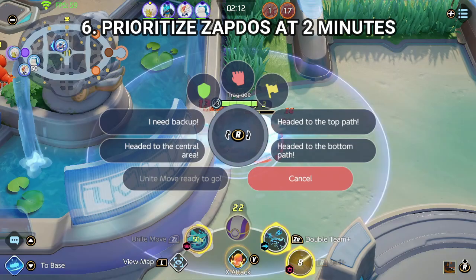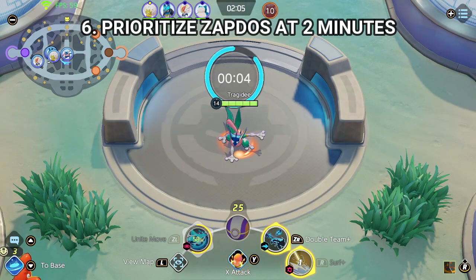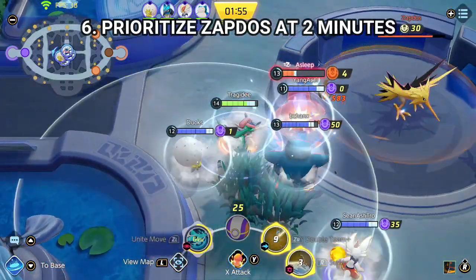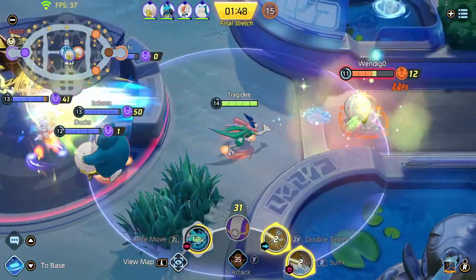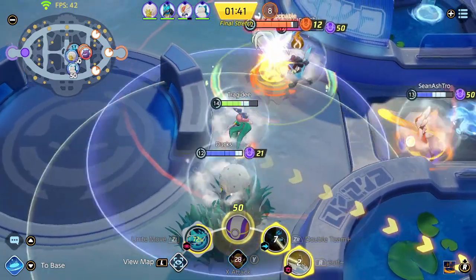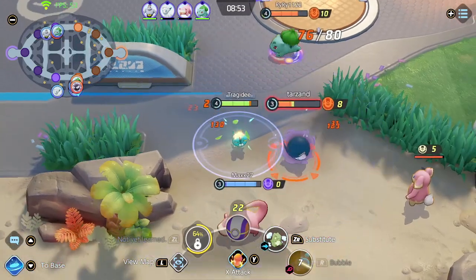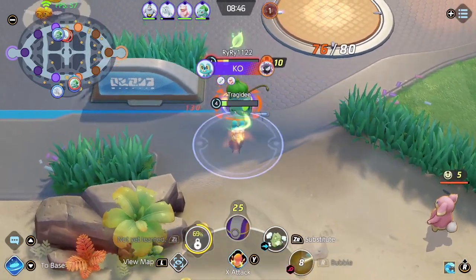As you play more you'll start to realize where NPCs spawn and when Zapdos spawns — it always spawns at two minutes. I was spamming 'guys hurry up, I need backup' and they showed up and we took out Zapdos. We were really struggling but we won thanks to the Zapdos kill. When you kill Zapdos there's no timer for dropping off points and you get a ton of points and draw enemies in. If you're losing, rely on Zapdos to get the win — as long as you're with your team with ultimates, they'll close in because they don't want you to get it. You kill Zapdos and them, they can't spawn for 30 seconds, and then you go drop points off.